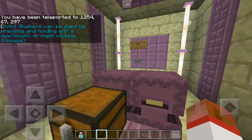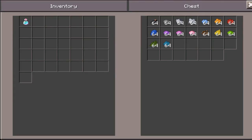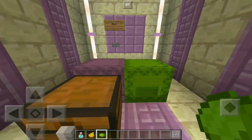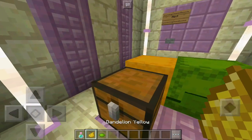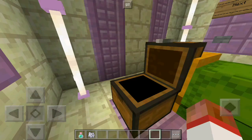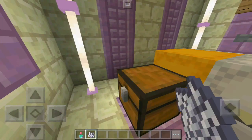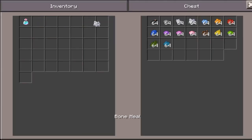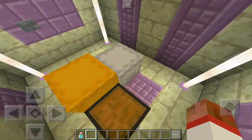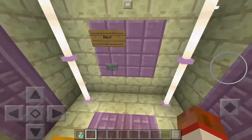Shulkers can be dyed by pressing and holding with a dye, or right-clicking with a mouse. All you need to do is sneak on them and boom — they are now green. This one is now yellow. They are very beautiful shulkers. Let's say you want a white shulker — there we go. That's how you can do it in Minecraft. Of course these are aggressive towards you, but you can spawn them and keep them as pets, though you will have to be careful.